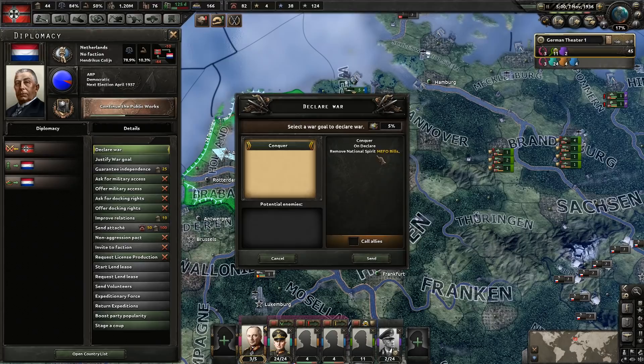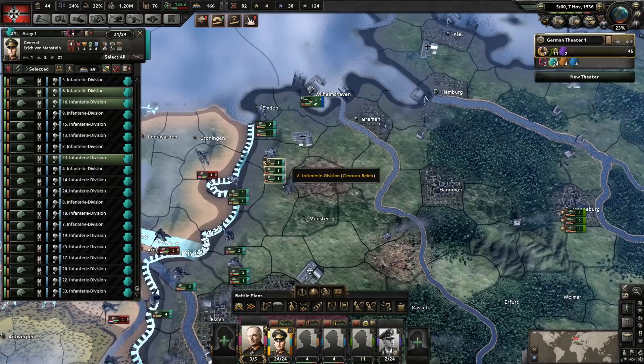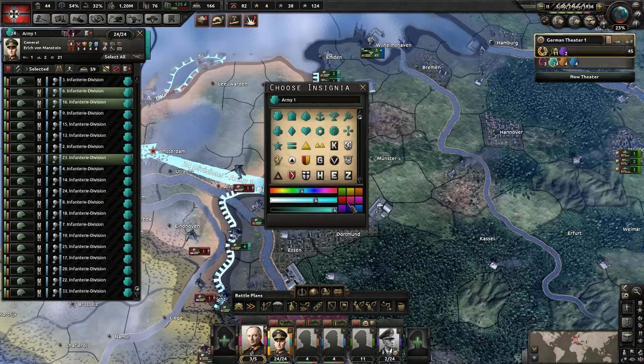Let's go ahead and declare war. It will remove the national spirit as well, so we don't have to worry about that. We don't have any allies to call anyway, so let's make this happen. That does increase world tension by five percent, of course. We're probably just going to let the AI control this, because honestly this is not going to be challenging.